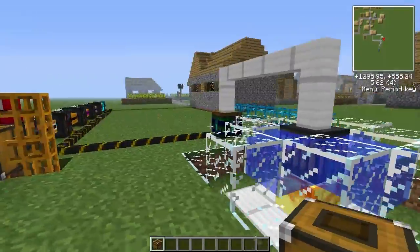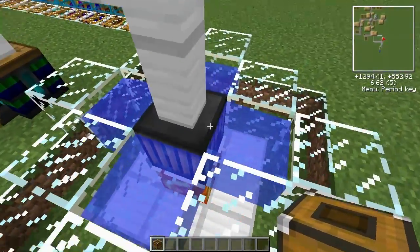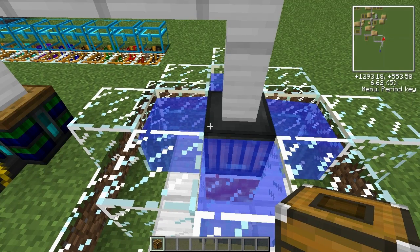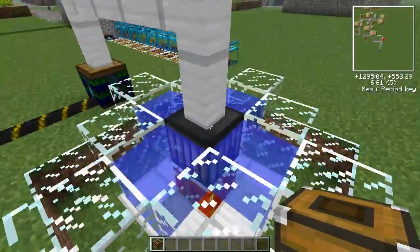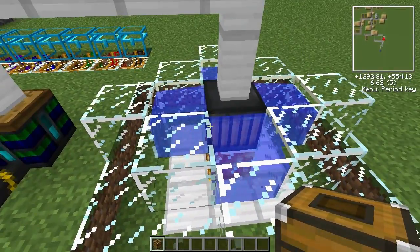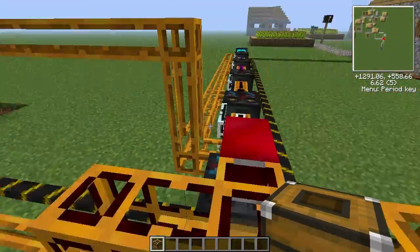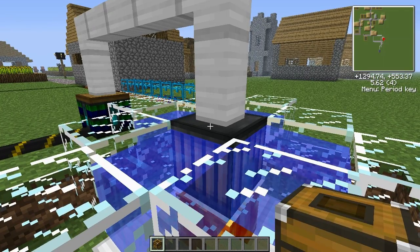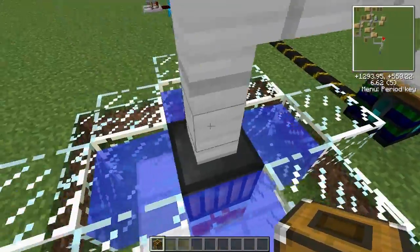If you have an underground base or it's in a mountain and you don't want to have solar panels going everywhere around the outside, you can use a thermal pile. This block here doesn't have a GUI. What it does is get its blue electricity power from heat differences — that's why I have lava on the bottom and then water surrounding the sides. This is what I found to be most efficient. And you can see that it doesn't really require that much power to run these sorting machines and filters.